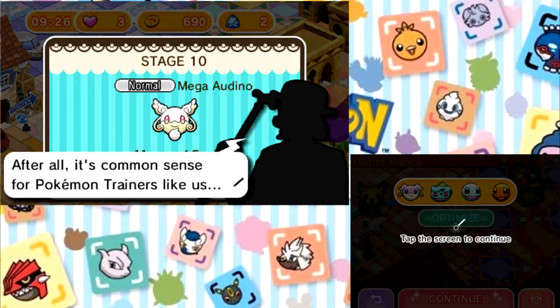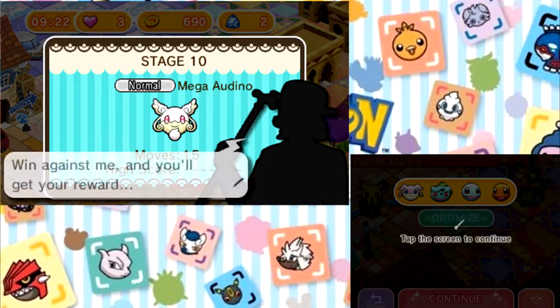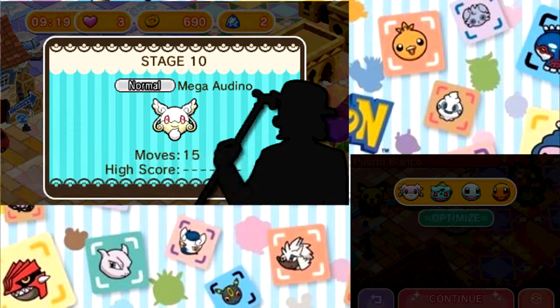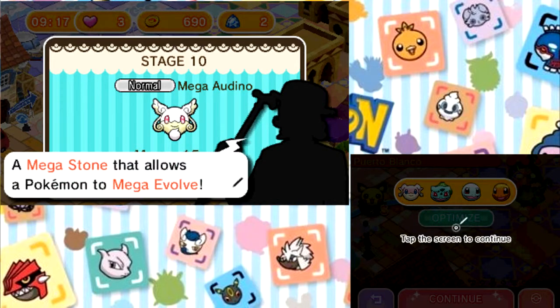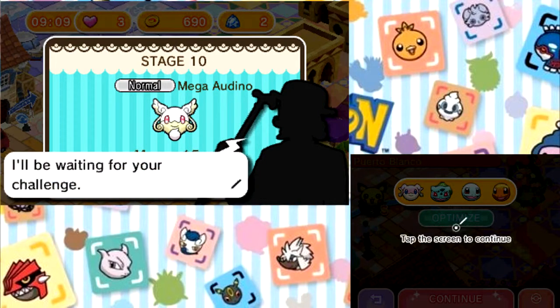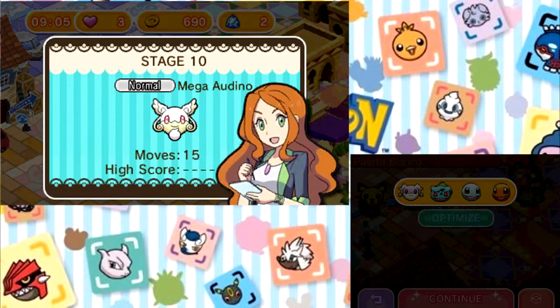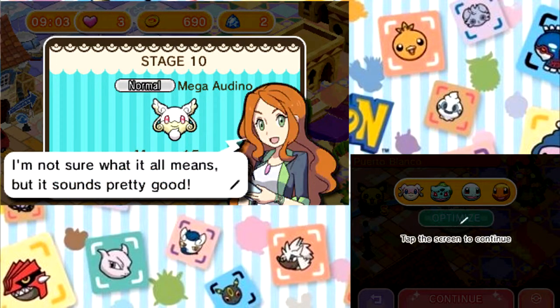Mechanic-wise, it's exactly the same, but you'll see what's different about it at the end of it all. I don't know why the trainer's all silhouette in the deck. If we win this, we'll get a Megastone that'll make it evolve an Audino. And what do you know, we just happened to catch an Audino in the last one — it's like it's scripted or something. I don't know what it all means, but it sounds pretty good.